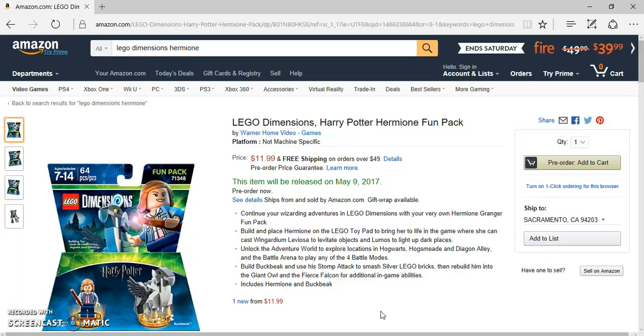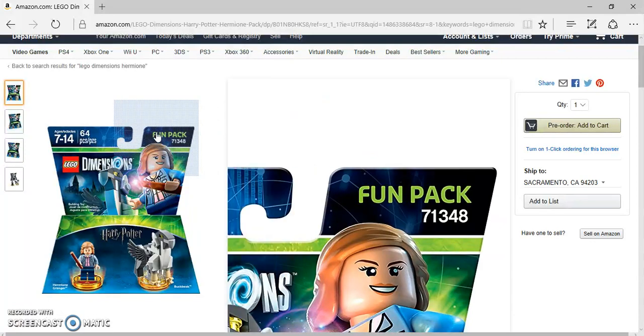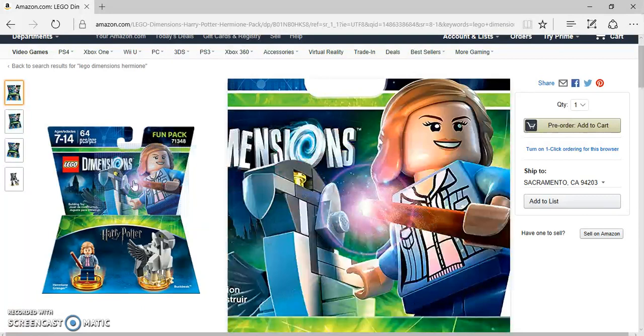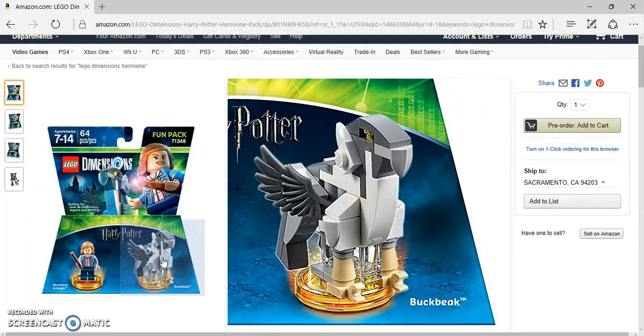Hey guys, I'm just sitting here with another video, and today, as you can see, all the LEGO Dimensions Wave 8 packs are on Amazon. There's only three, but I'm going to show them all here. This was announced the other day — Hermione comes with the Goonies and the LEGO City Undercover.